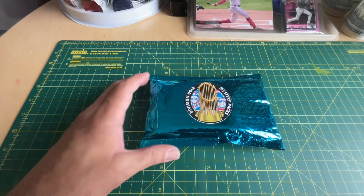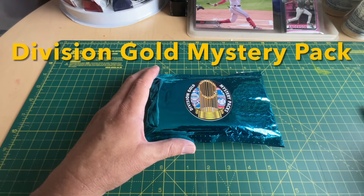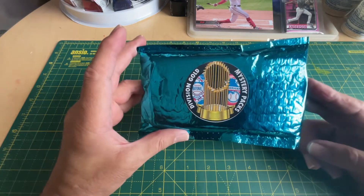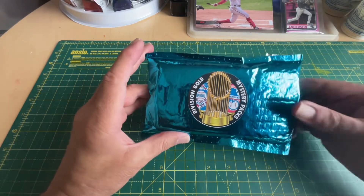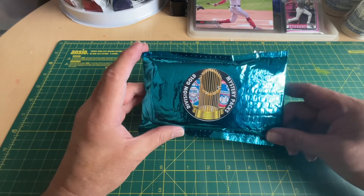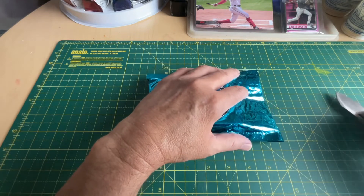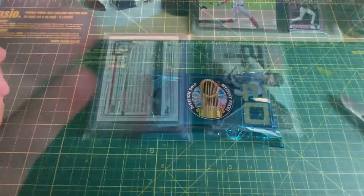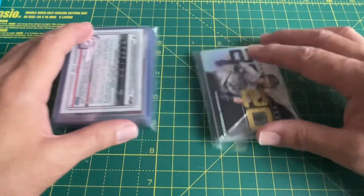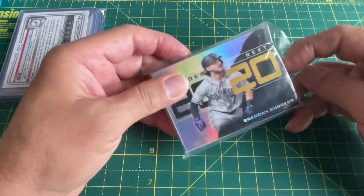Well, hello again! Here we are with another mystery pack opening — this is Division Gold. It comes in blue, red, and gold. I don't know what I got; I thought I was getting a gold one, but it's blue. Still pretty nice, and we get two packs here, so we'll go with this first.